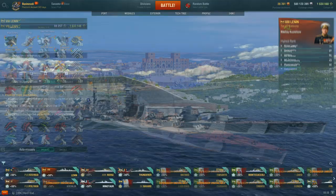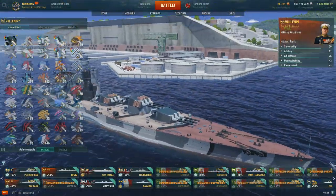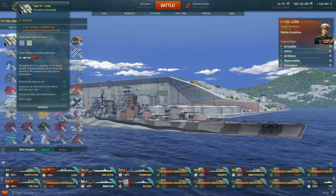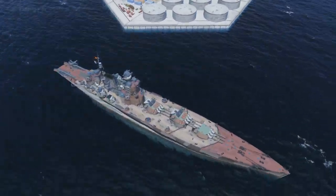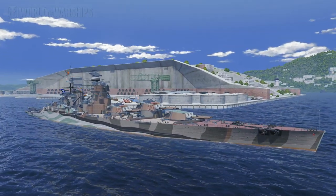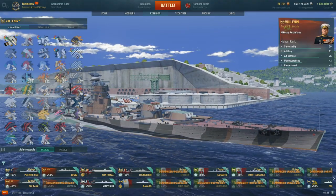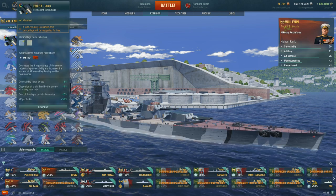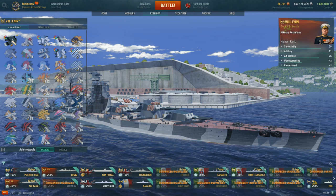The rudder shift is awesome at 10.8 seconds with the rudder shift mod, but the overall speed is really bad — it's amongst the slowest and definitely the bottom tier in speed for a Tier 8. The detection is alright. I'm not running full concealment, as I'll show you in a second with my captain build.